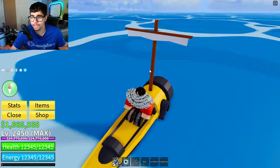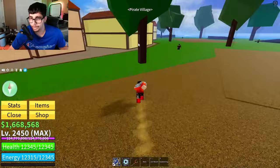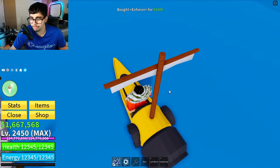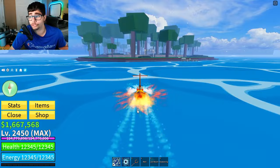Come back and talk to Rich Man and he will give you a relic. I actually have it right here — this is what it looks like. You're gonna want to use this relic to get the Saber. Get back in your boat and head back to the Jungle.